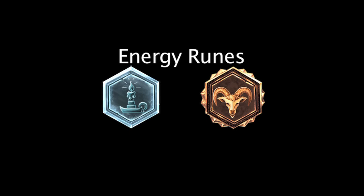Glyphs and quintessences of energy will increase a champion's maximum energy by 2.2 and 5.4. A full page of energy runes will grant a champion 36 extra energy.